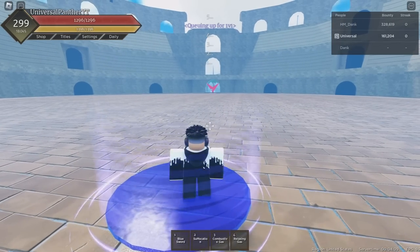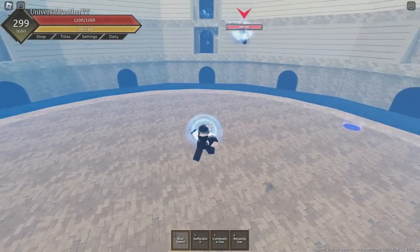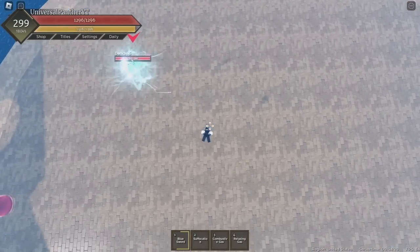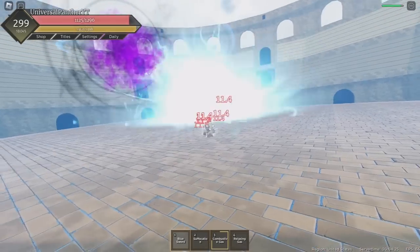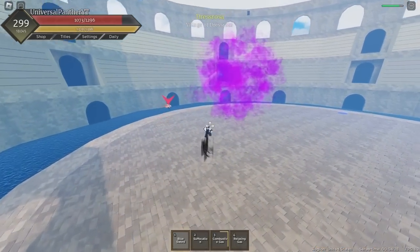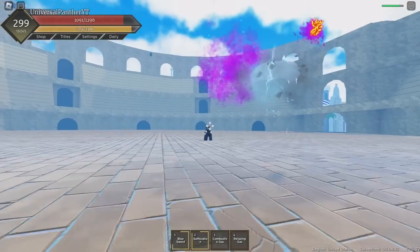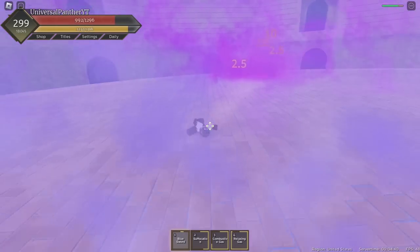First fight — I found someone who has all four fruits I need. He has Goro, so we'll start with that. Trying to catch him — he doesn't know where I am, he's lost. He didn't go up into the air... okay, I'm eating damage now.